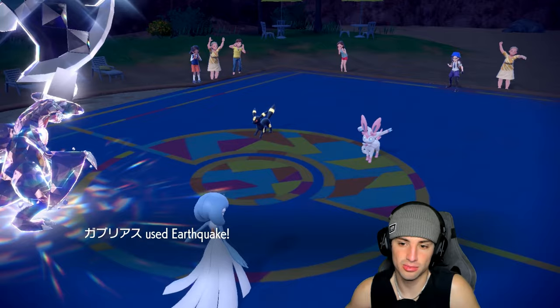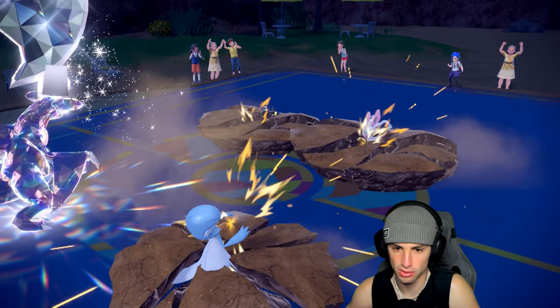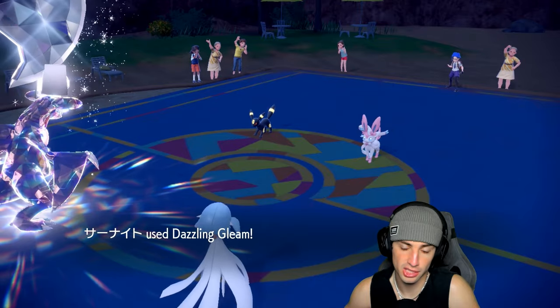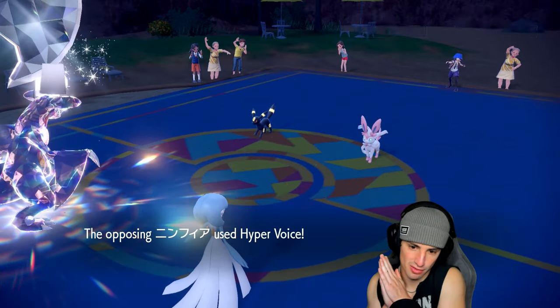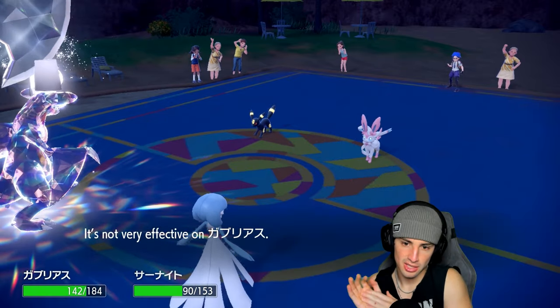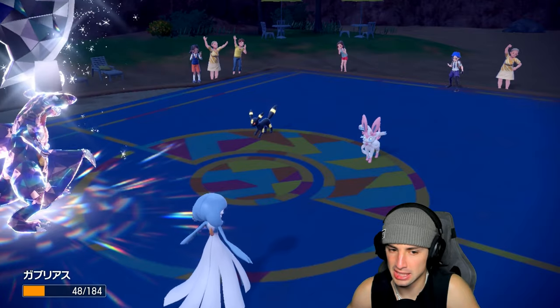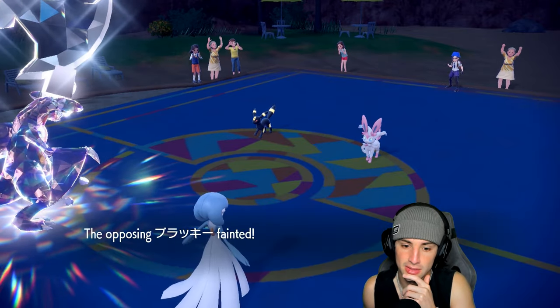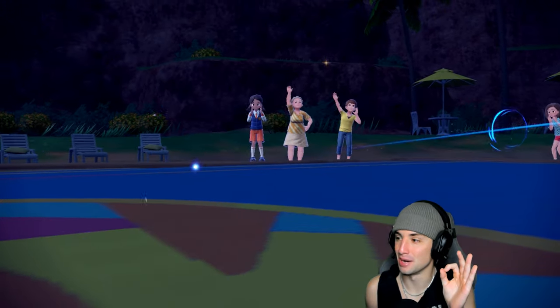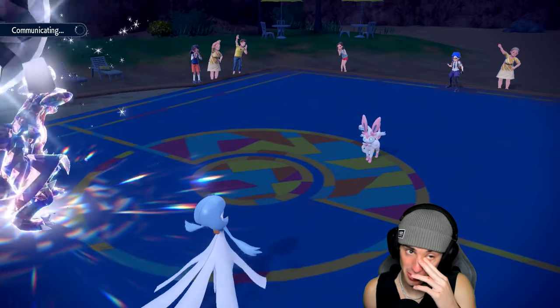EQ launches — we're outspeeding. Gardevoir should outspeed these Eeveelutions too. EQ chunks up Sylveon nicely, Dazzling Gleam almost finishes it off. Hyper Voice does a little damage and Foul Play launches as well — does respectable damage. Rough Skin gets the KO! Rough Skin KO — hot start for us.